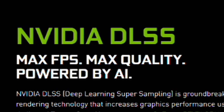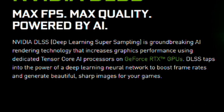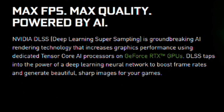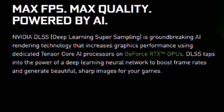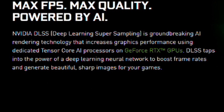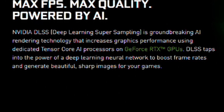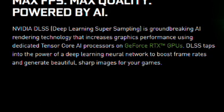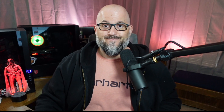If you go right to the source and start with NVIDIA, they'll tell you DLSS is max FPS, max quality, powered by AI. Sounds impressive, doesn't it? NVIDIA DLSS — Deep Learning Super Sampling — is groundbreaking AI rendering technology that increases graphics performance using dedicated Tensor Core AI processors on GeForce RTX GPUs. DLSS taps into the power of a deep learning neural network to boost frame rates and generate beautiful, sharp images for your games. I'm sure that clears it all up right there.